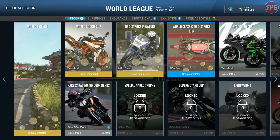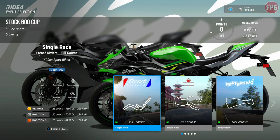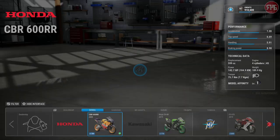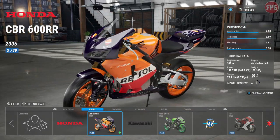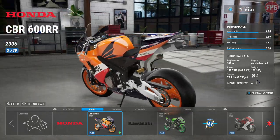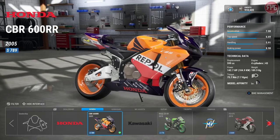Hi guys from Ride46 here, welcome back to Ride 4 on the Xbox One X. Let's continue with career mode. We are going on to the Stock 600 Cup in the World League. We've already done loads of 600s, but the first one is French Riviera, which we've yet to do on this game. We're using the Honda CBR600RR in Repsol colours, so let's head over and get this one underway.